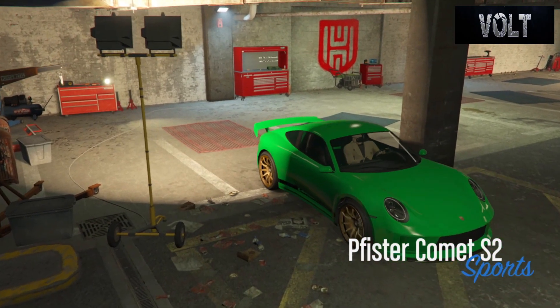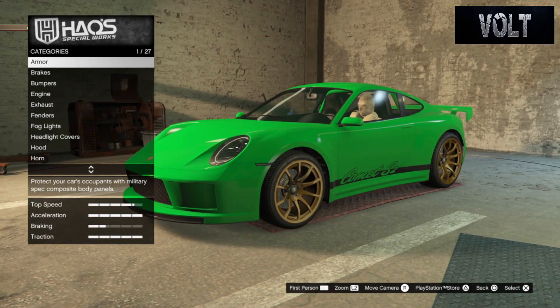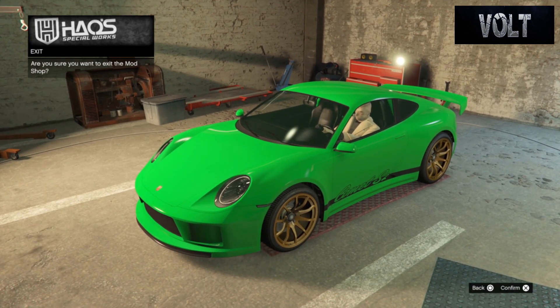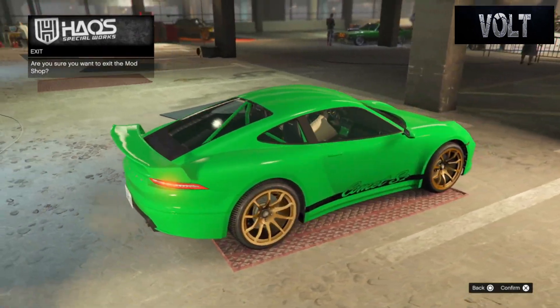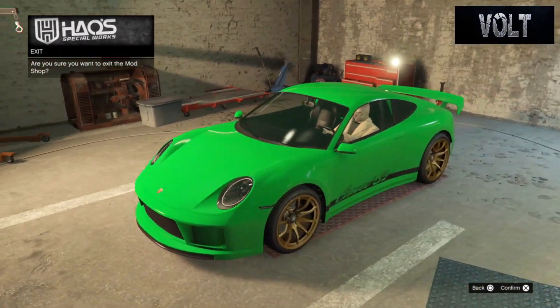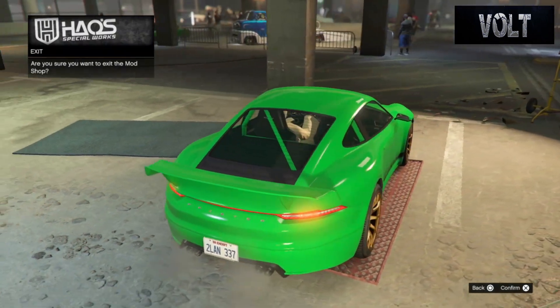The P-Fister Comet S2 is in the sports category — pretty much self-explanatory, it is a Porsche, which is mainly a sports car. As I always do in all my builds, I go to the overall look, the visual appearance, the basic design of the car and how it's portrayed in the movie, game, or anywhere else. Anything I don't go over is completely up to you. Without further ado, let's get into the build.